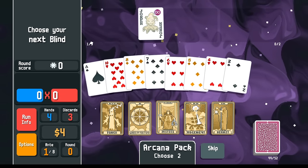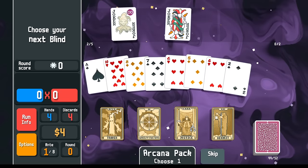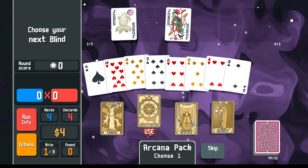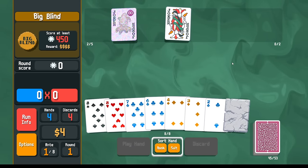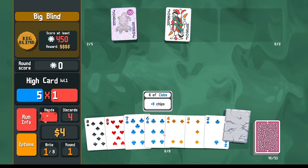In round one you do have the opportunity to get a joker. The judgment card gives us drunkard, and the wheel of fortune gives us some scoring help potentially in the form of this holographic. Now we should be set up for the next round — with the help of the holographic, we can win with just one card.